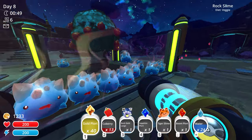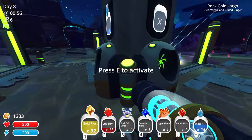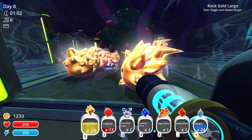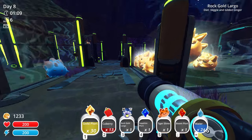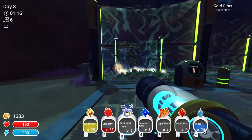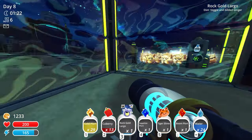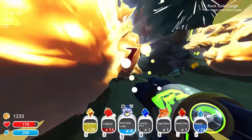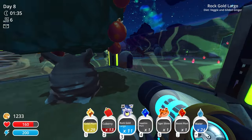We have so many gold plorts - let me turn all these rock slimes into gold largos. There we go, hopefully that's enough. There are gold plorts all over the place - I don't know where they're all coming from. I found one that escaped and put him back. He keeps bouncing around giving us plorts. He's actually gold, so we could have 11 of these guys total.